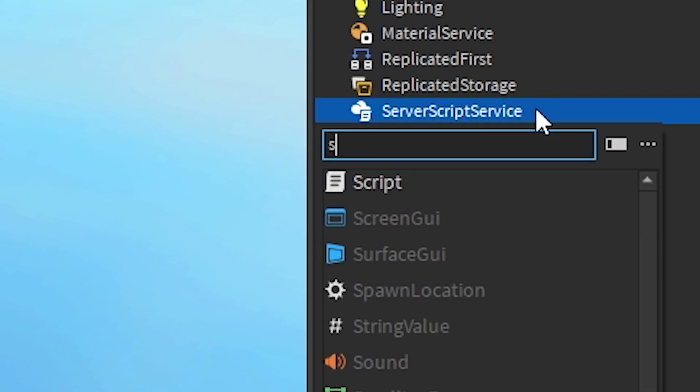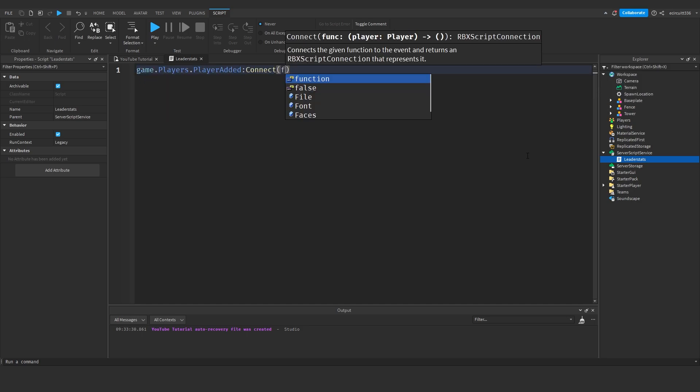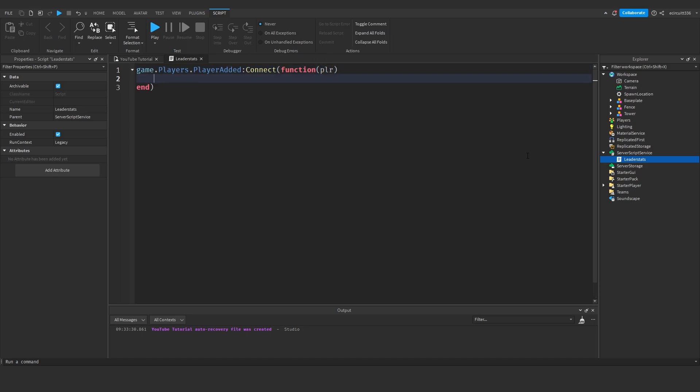To get started, go under ServerScriptService and add a Script. We're going to call this script LeaderStats, as this is where we're going to create all the stats we need. When creating leader stats — we've covered this in many videos before — we need to call a function when a player joins the game. This function is: game.Players.PlayerAdded:Connect(function(player). Next we say: local leaderStats = Instance.new('Folder', player). Then: leaderStats.Name = 'leaderstats'.